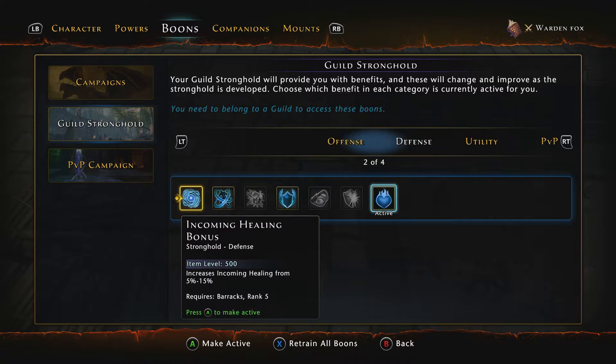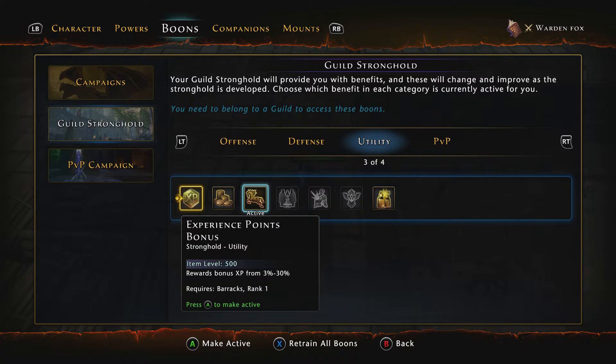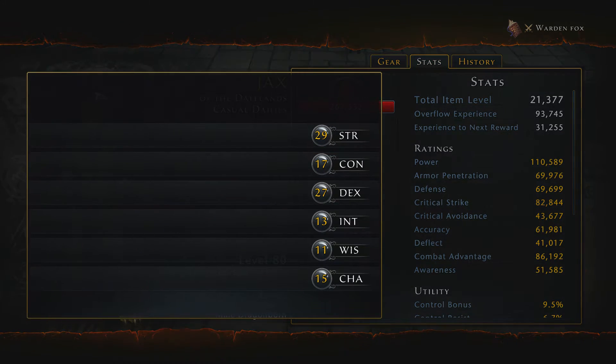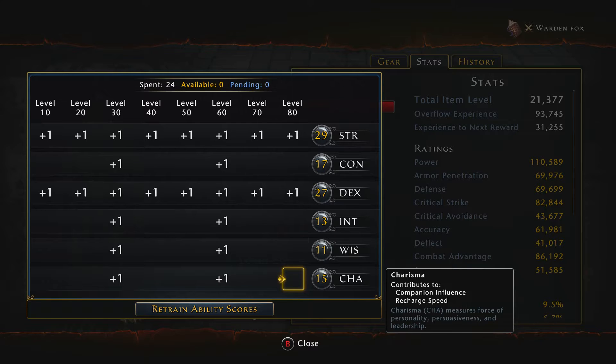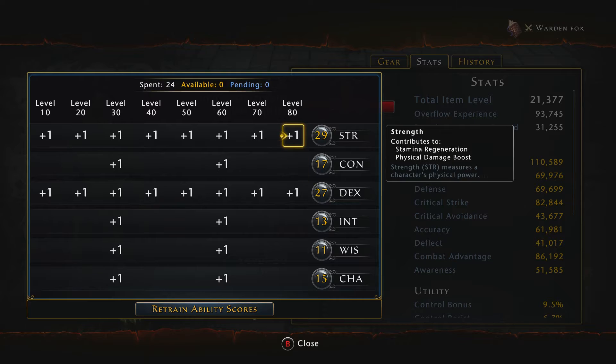For my guild I use the power bonus, the hit point bonus, and for utility I should be using the mount speed since I'm not ranking up anymore in PvP — if you do PvP, choose whichever is best. For my stats, I'm focused in Strength and Dexterity. You can also go into Charisma, which increases campaign influence and recharge speed, but I felt my campaign influence was already high enough. Dexterity gives me critical severity and movement speed, and Strength provides stamina regeneration and a physical damage boost.